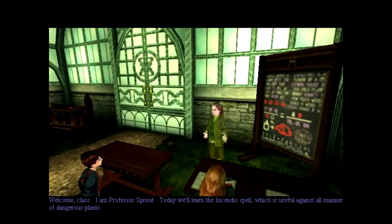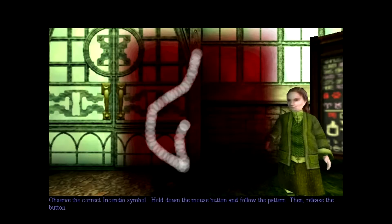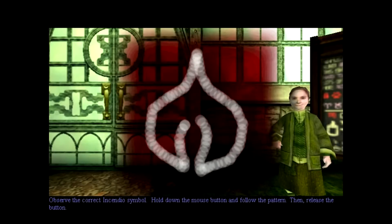It's kind of a cute Professor Sprout. Observe the correct Incendio symbol — hold down the mouse button and follow it. That's a little trickier than the W spell.